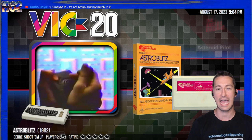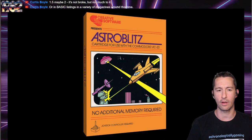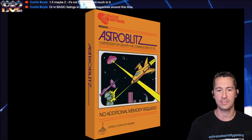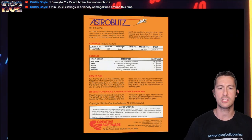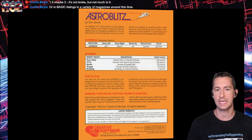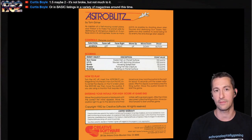We're going to the Commodore VIC-20. This is Astro Blitz. Let's take a look at Astro Blitz, starting with the box. This one I'm not familiar with — it's by Creative Software. The front of the box is pretty bare bones. Simple idea, it's a space shooter. Then you can see there's just a joystick controller. If you flip it over in the back, this is by Tom Greiner. As captain of a fast-moving rocket plane, your mission is to make the planet safe by destroying all dangerous objects on its surface and atmosphere.